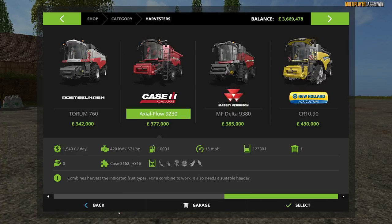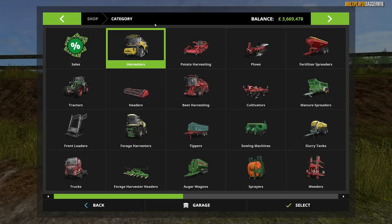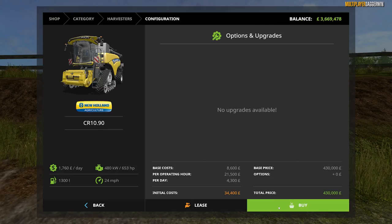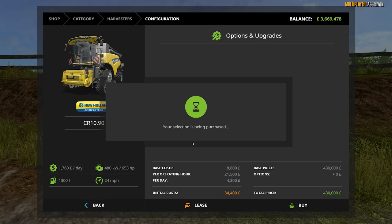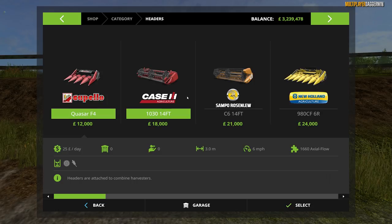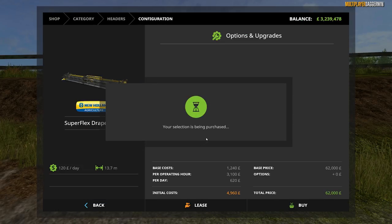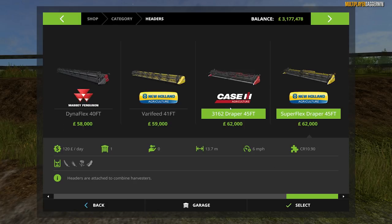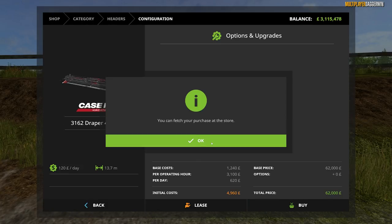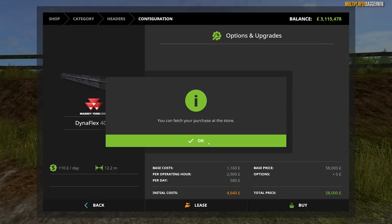I would buy the New Holland too, but I think we already have one. Oh, no, we already have a Case — messed that up. Although, three combines wouldn't go amiss because this map is huge. It really is big and we need to have enough machinery for everybody for it to all go around properly. So New Holland header, Case header, and the Massey Ferguson header — all is good.